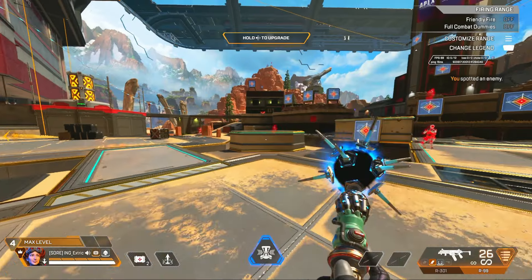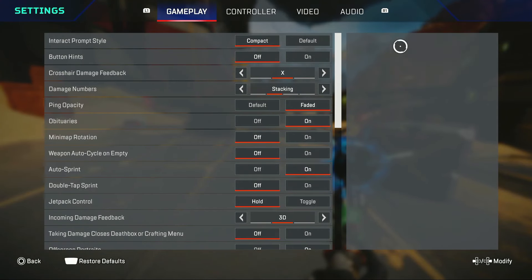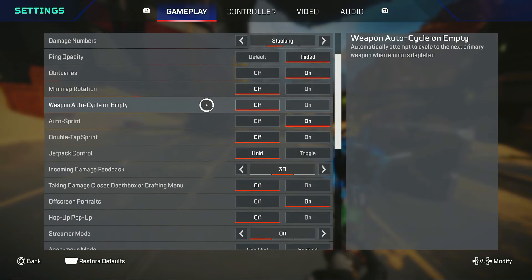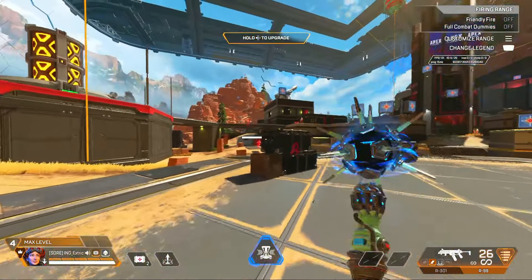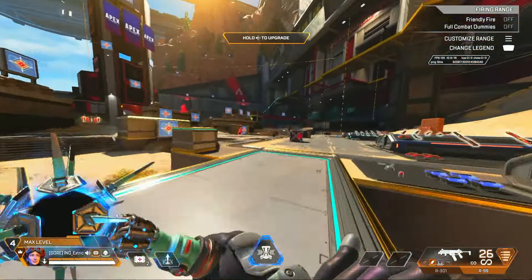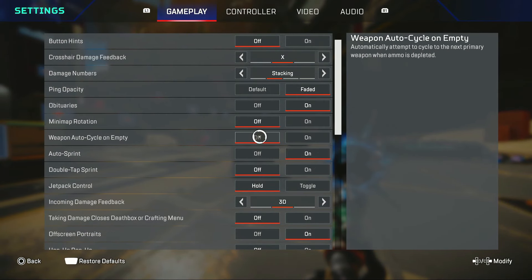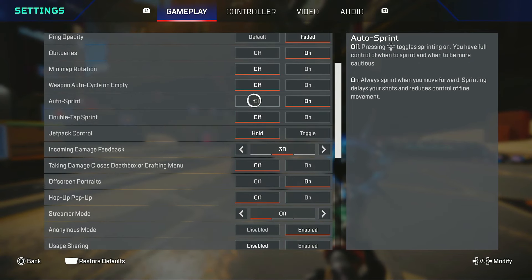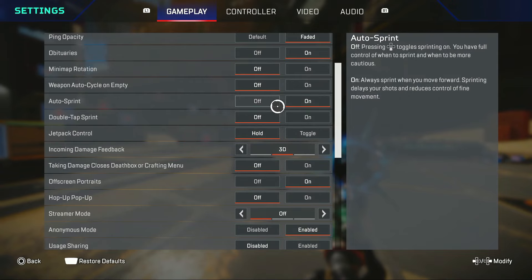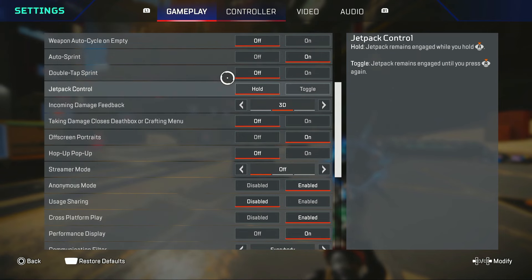Obituaries — obviously have those on, this is your kill feed on the top right. Weapon auto cycle I like to have off because you don't really want the game to do anything for you — you pretty much want to do everything yourself so you have the most amount of control. Auto sprint should be on on controller so you get one more button free for your button layout.